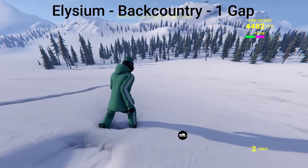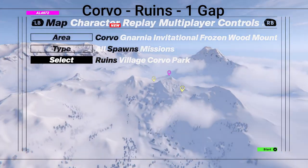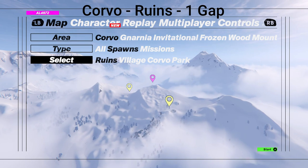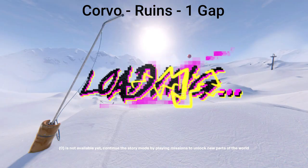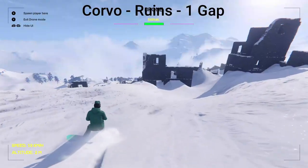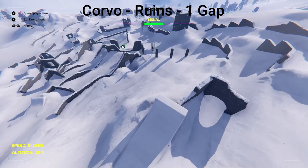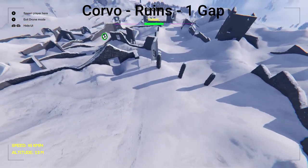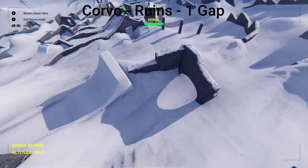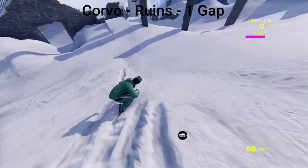Now we can go back to the map and go to the next area, Corvo, and the first spawn, Ruins — this one has only one gap. Once you spawn in, take out your drone and fly forward a little bit. You should see the flag right up here. We can actually spawn right by it — and this one's pretty easy.